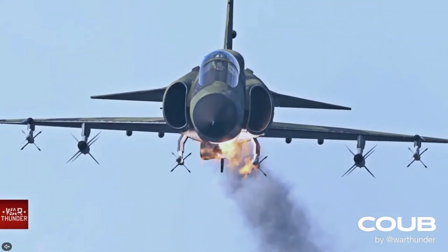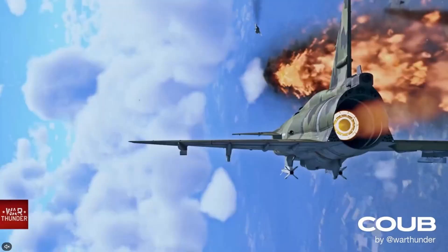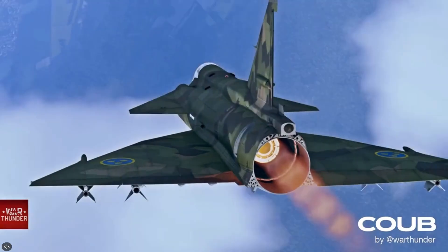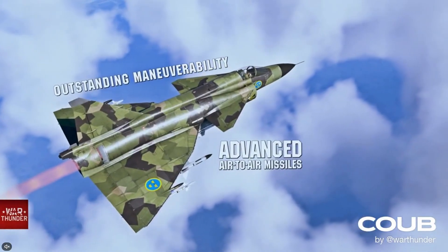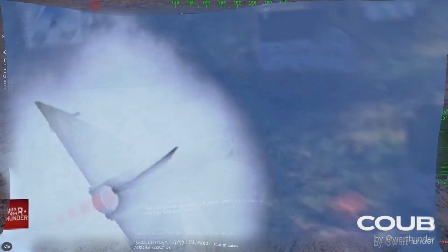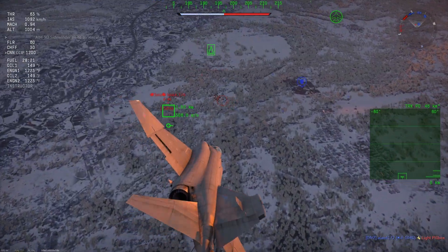Hello everyone, I'm AlphaHeavyGamer back again with the latest breaking news from the second dev server of the Direct Hit update. Getting right to it, I know a lot of people were upset that the Viggen wasn't going to have any countermeasures. The way the game has been trending lately, if you don't have chaff or flares at top tier, you're kind of dead on arrival. Well friends, Gaijin has fixed that.